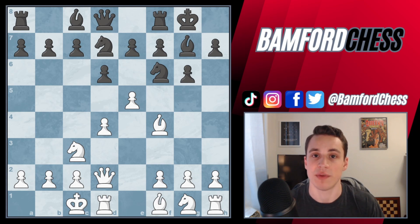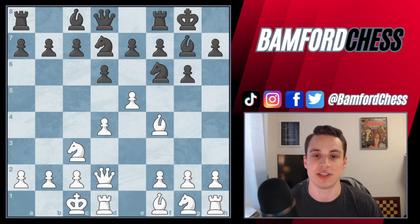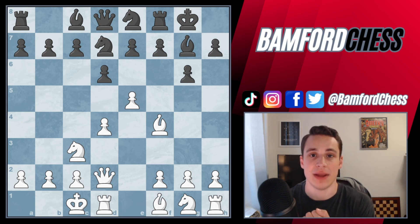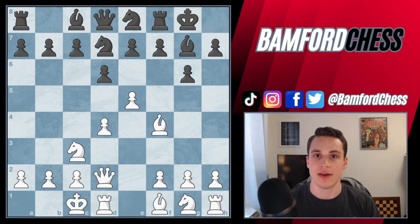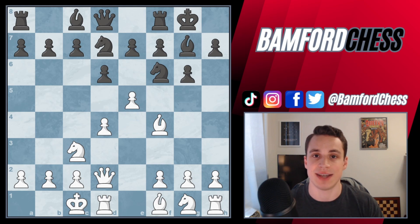E5 is a fantastic move because not only does it gain space — we're controlling more of the board — but it also wins a tempo. This forces the knight on f6 to move to an unfavorable position, a piece that's already moved once before. My opponent had to play knight e8. You'll start to notice that a lot of these priorities are intertwined: king safety is connected with development, development is connected with time, and here we're gaining space while also winning a tempo. Look for those moves where you can check off multiple priorities at the same time — those moves are going to be very, very strong.